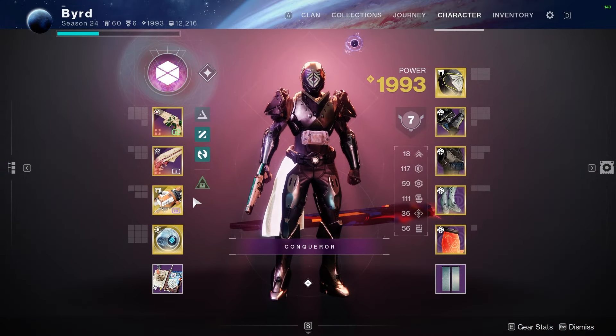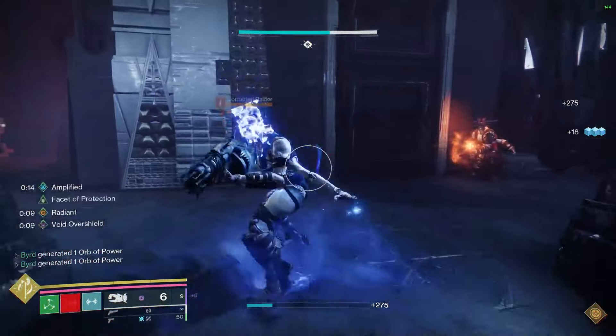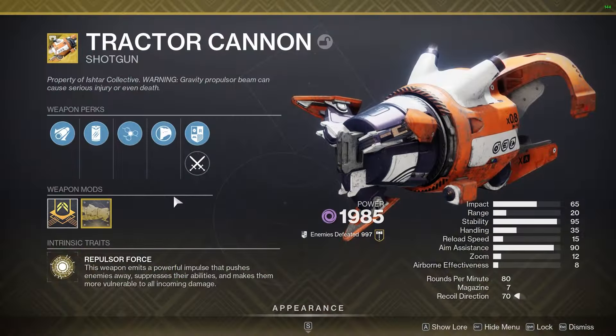When it comes to weapons, the exotic I recommend is Tractor Cannon. It's a great way to constantly debuff targets and suppress them so that you're able to get off that easy fully-charged Thunderclap and deal more damage with it.